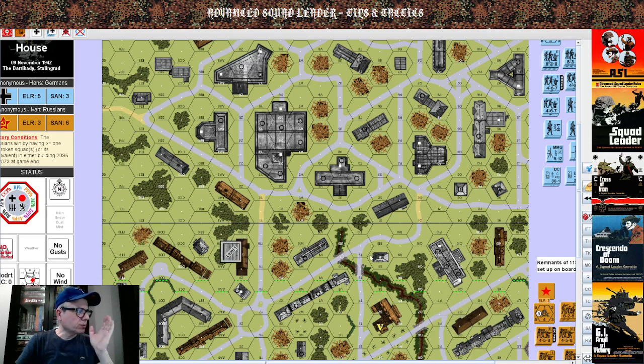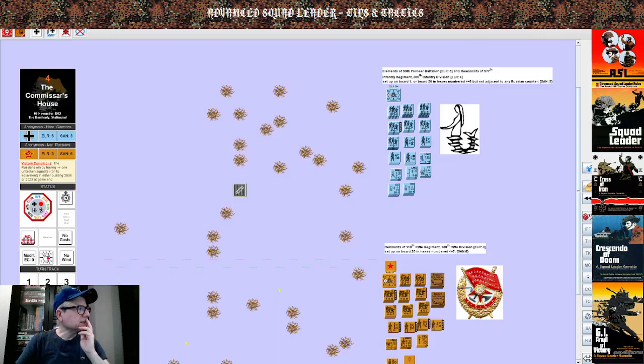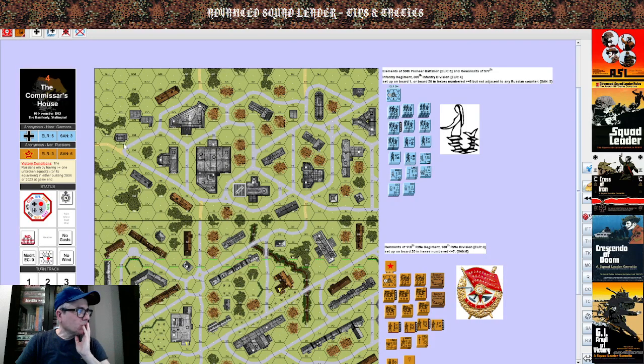You might think you're brilliant and say you don't necessarily have to set up close up front. But when you're the German player, they're giving you an entire city board with level two buildings. If you put units at a higher level, you might be able to overshoot some buildings under blind spots.